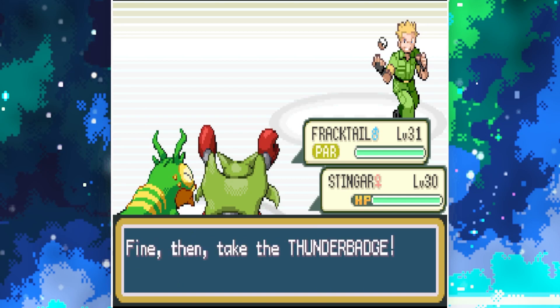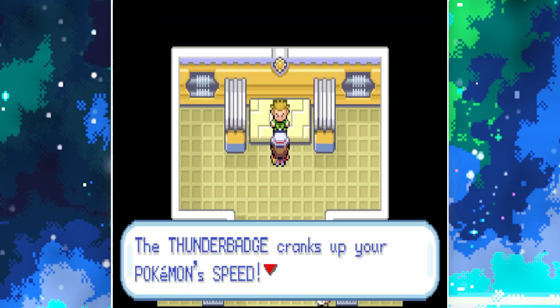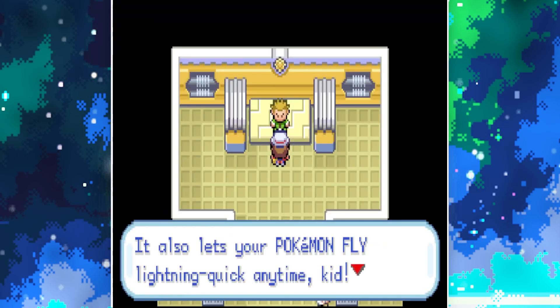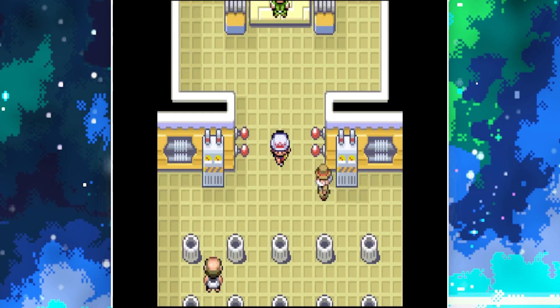The gym leader says: 'Now that's a shocker. You're the real deal kid. Take the Thunder Badge.' Thunder Badge cranks up your Pokemon's speed and lets your Pokemon fly lightning quick any time. We also get TM Thunder Wave.